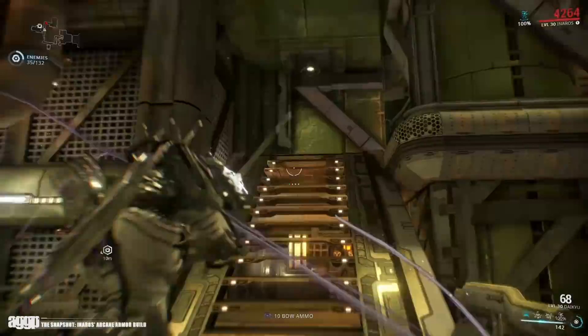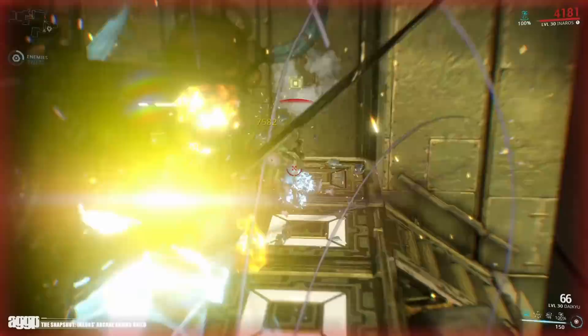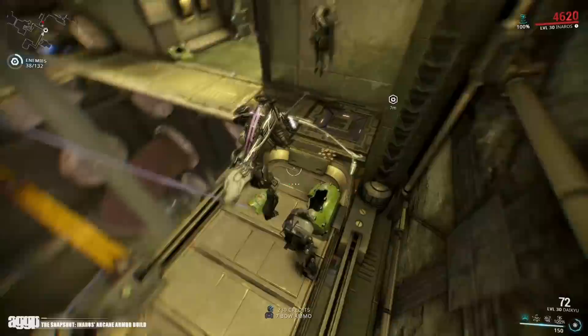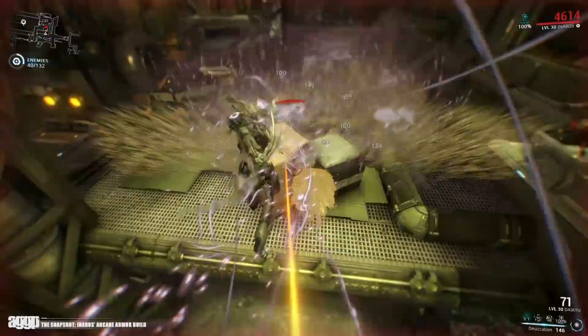For those of you who aren't aware, mechanically Inaros has a ton of ways to keep himself alive — from the part of his passive that allows him to restore 20% of his health for each enemy he kills with a melee finisher, his Devour ability which renders him invulnerable to damage while he steals life from a trapped victim, as well as Scarab Swarm, which when fully charged grants him a passive 100% boost to his base armor, and when activated unleashes a targeted projectile that deals damage and panics enemies, restoring health to him and any nearby allies.